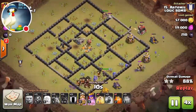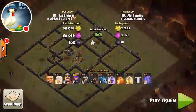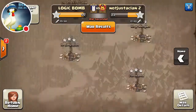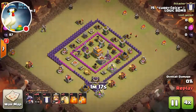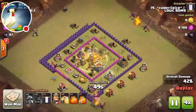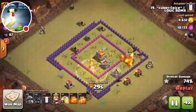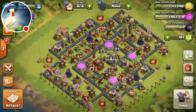He's got some bowlers in the clan castle and the hogs are doing work. Again, lots of spell space left over — that's something we've seen in basically every attack so far. Moving to a lower-level base — town hall 7 doesn't really matter what you do. The attacker is a town hall 8 with level 4 hogs, just throw them down and they do work. Simple as that.